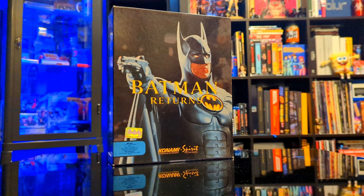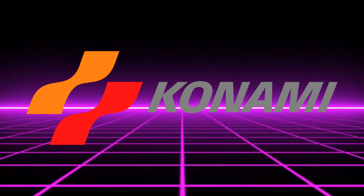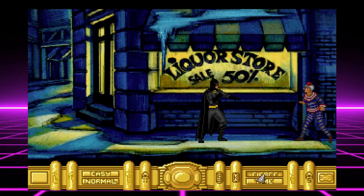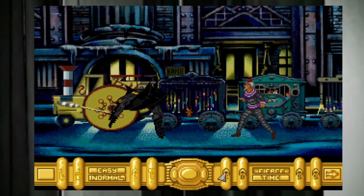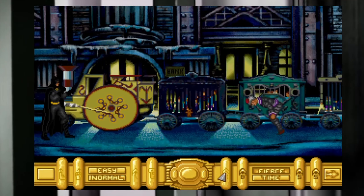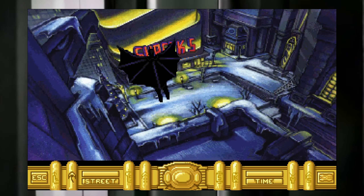Released in 1992 and developed by the Spirit of Discovery and published by Konami, who handled a lot of the versions of this game but not all of them. This DOS version takes a completely different approach to the subject matter and puts Batman in a detective point-and-click style game, with light action elements that are more strategy based than arcade in nature. It basically played to the strengths of DOS era games instead of trying to compete with the arcade-heavy stylings of many of the console versions.